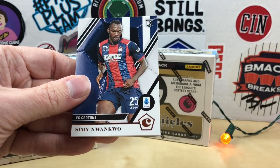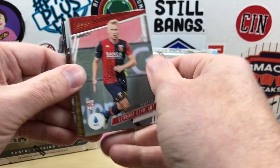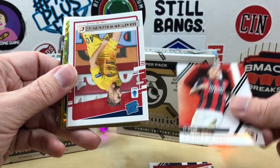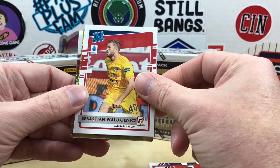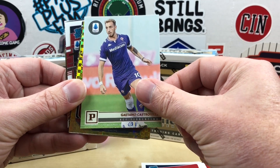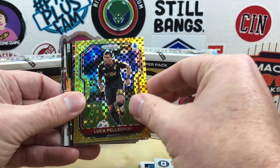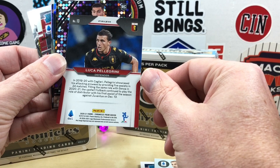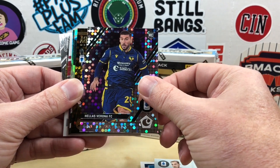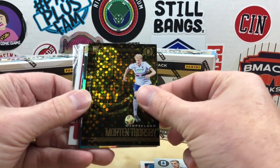Starting off with Simi Nwankwo. You can see the gold back here. We've got Prism, Ricardo Orsolini, Leonard Saibora, David Caloria, a Dominus red rookie of Sebastian, Katano, Castrovilli, and our first gold is going to be a Luca Pellegrini. It's got a gold kind of like an X-Fractor look — nice looking card.